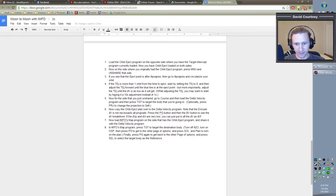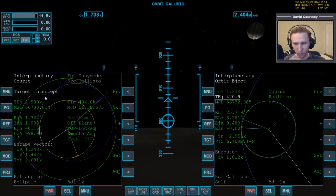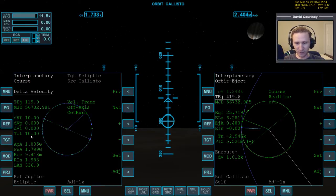Once that's done, go to the side that we previously unshared and go to the course program to load the delta velocity program on that side. On this side we want to go to course. To get to the delta velocity program, go back to the menu — press plus to get back to the menu — then press next, next, next, set. Now we've got the delta velocity program loaded.